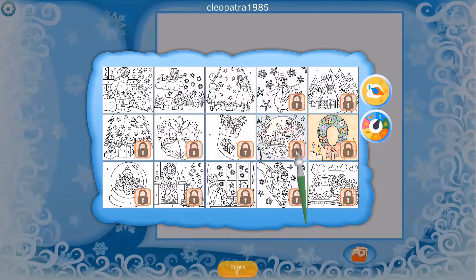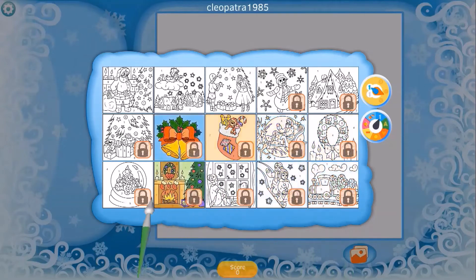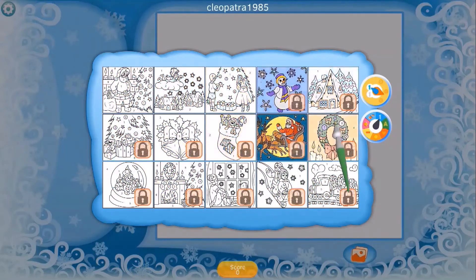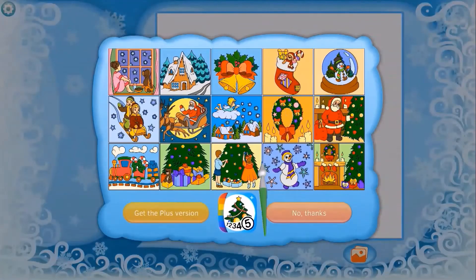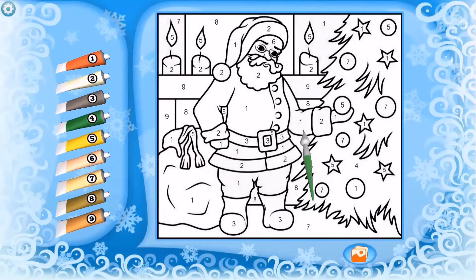Okay, so what do we got here? We got some Christmas scenes and we have to unlock some — probably have to purchase them to unlock them. Let's find out. Get the plus version? No thanks. All right, we got Santa here. Let's go ahead and give him a green suit. No no no.